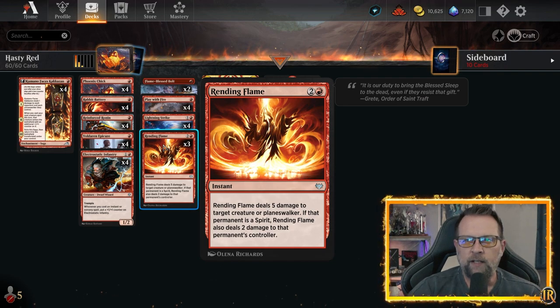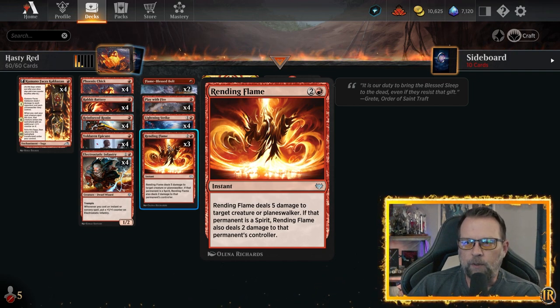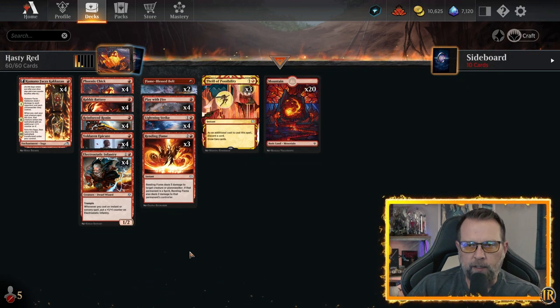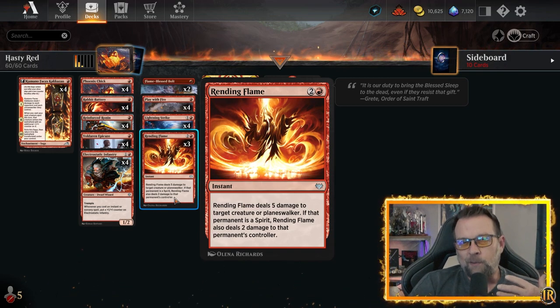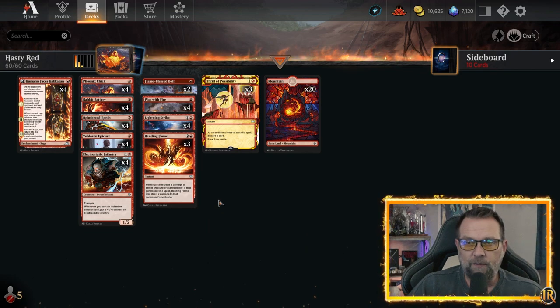We have Rending Flame in here as a three-drop — two colorless, one red. Rending Flame deals five damage to target creature or planeswalker, and if the permanent is a spirit, it also deals two damage to that permanent's controller. We're really just looking for the five damage — this is our Shielded wipe answer. If we're waiting for them to drop a Shielded on turn four, we can pull it off the board. That gets us one more turn usually to close out the game, and by turn five, if you don't have it closed out, this deck doesn't really have legs.